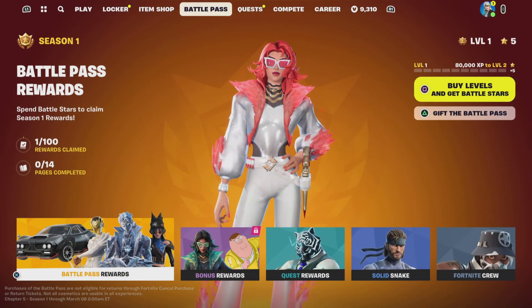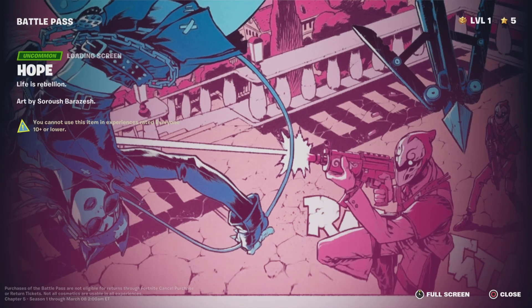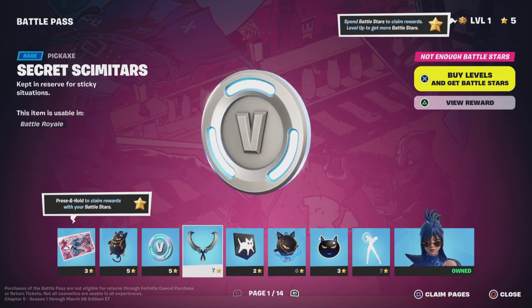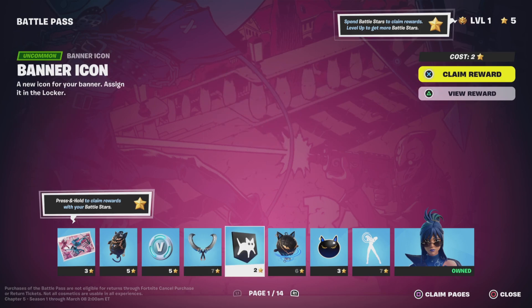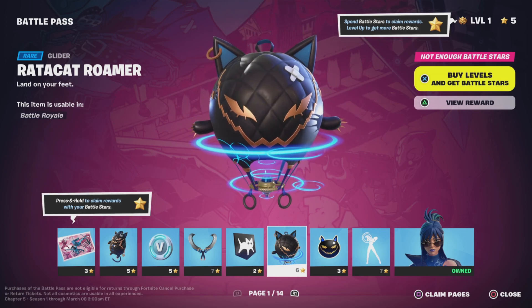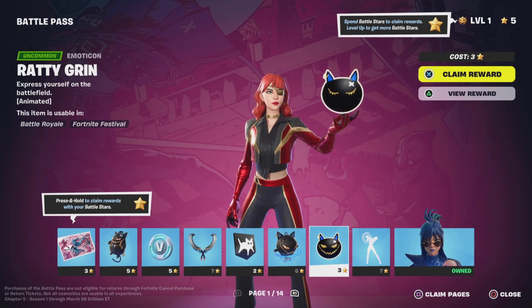So let's just go right to it. First off we have Tier 1 — hope this is cool. We have the Rata Cat, 100 V-Bucks, Secret Scimitars, banner icon, Rata Cat Roamer. That's pretty cool. We have the Ratty Grin.